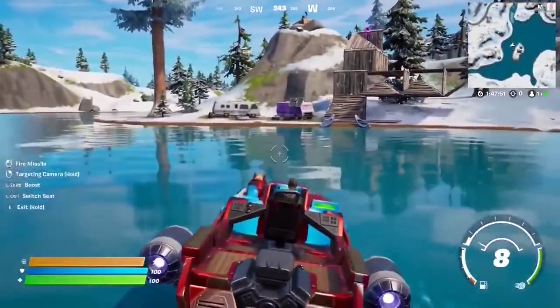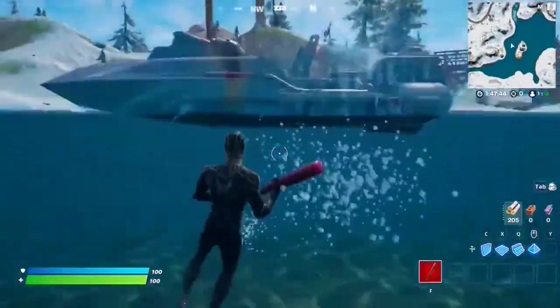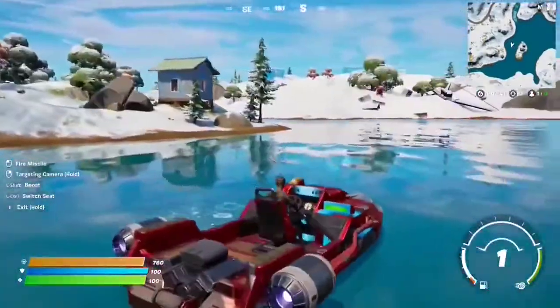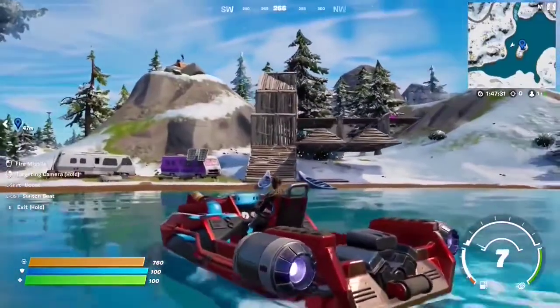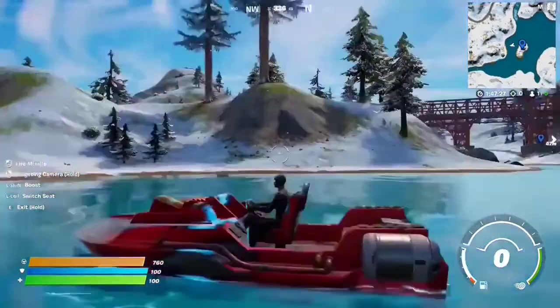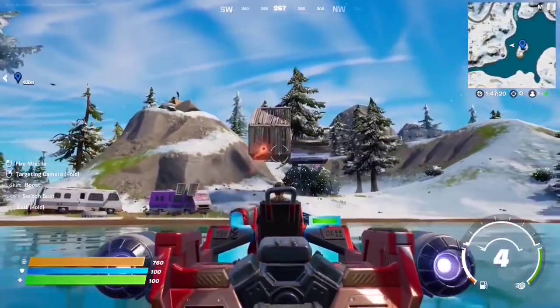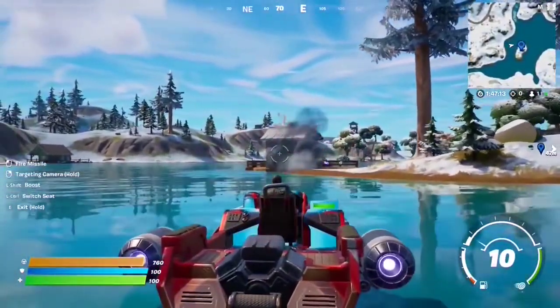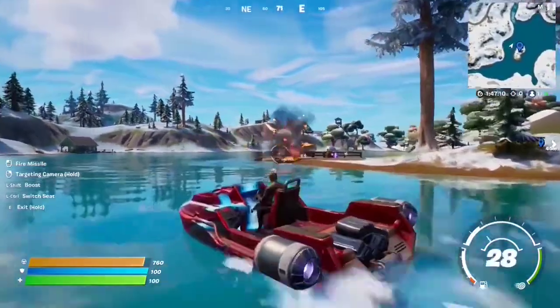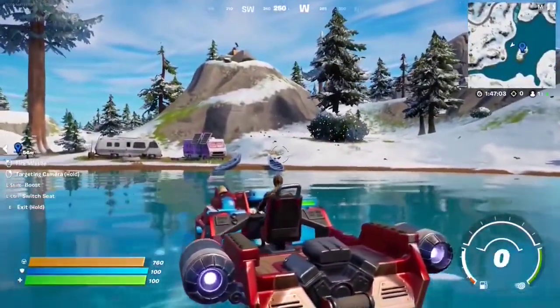For this week five seasonal quest you have to destroy 15 structures using the motorboat's missiles. Just find yourself one of these motorboats near any lake or body of water — they're everywhere. You have to destroy 15 structures, which can be enemy structures or just normal structures. Launch the missiles and destroy them — if it doesn't count on one type, try on normal structures. I highly recommend doing this in Team Rumble mode: find a boat, go along the water, find people turbo building and launch the missiles at their structures.